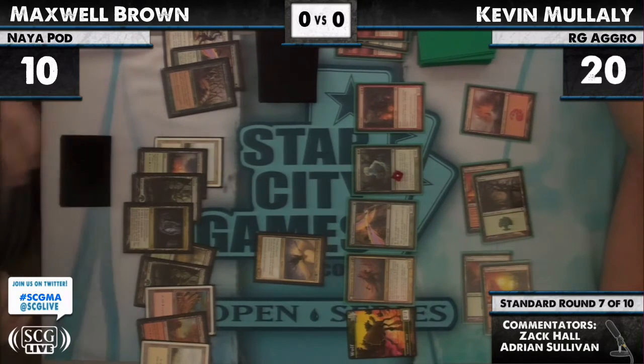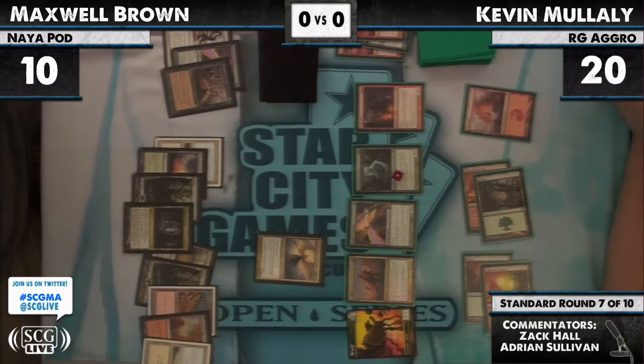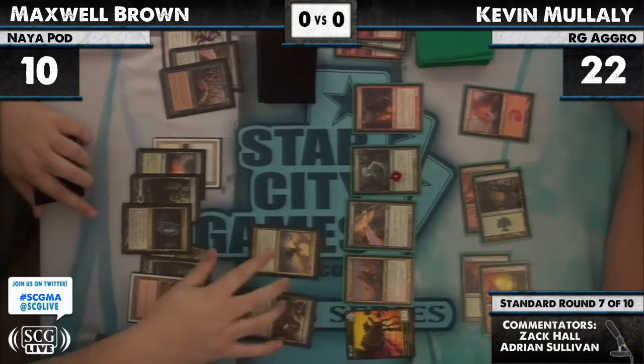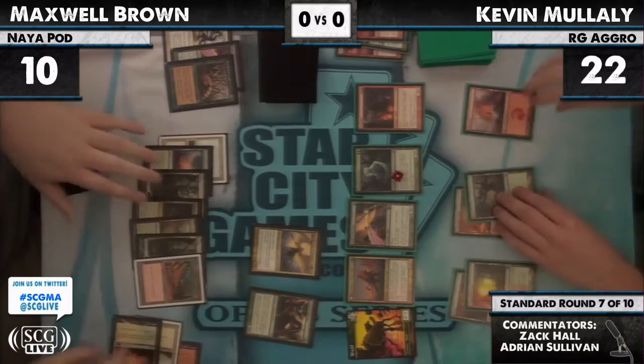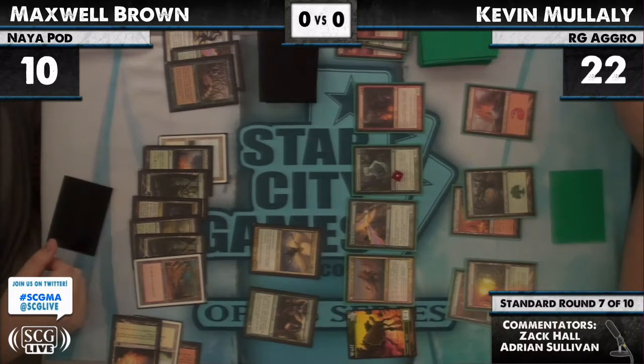Each creature does one damage when they attack, so Kevin is threatening lethal. We'll see what Max has. That's a Somberwald Sage — not Soulbound. Taps for three mana of any color, but only for creatures — super rampy. It does however give Max the chump blocker he needs to stay alive. Just barely.